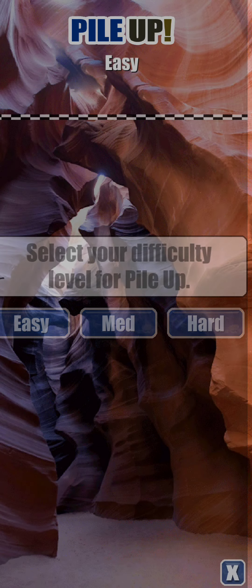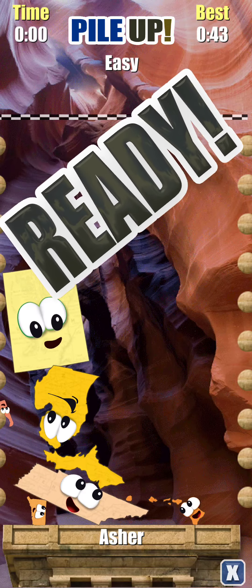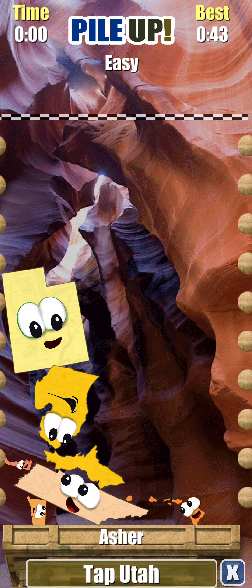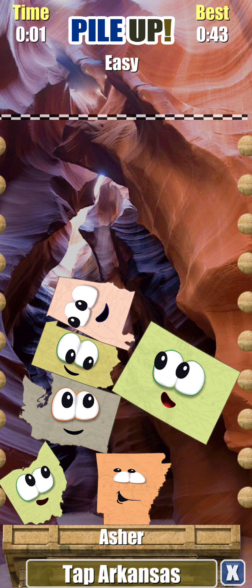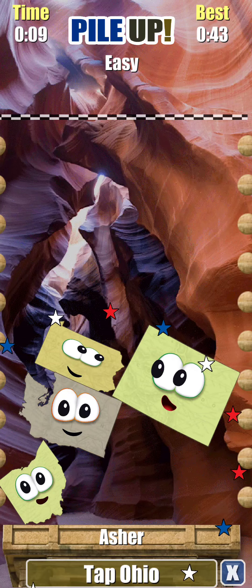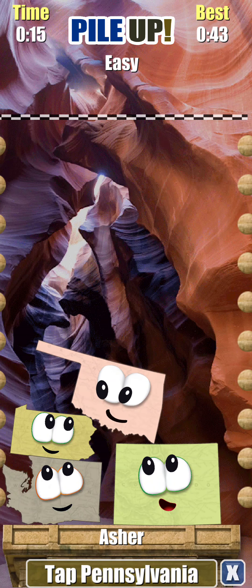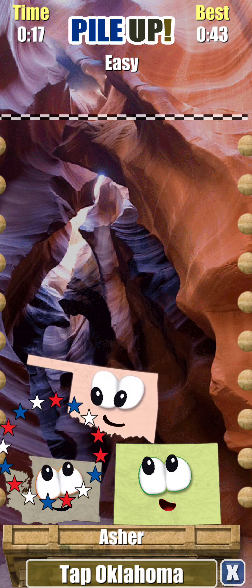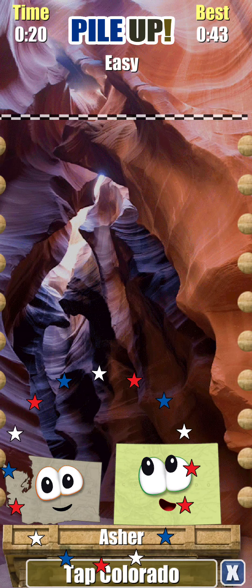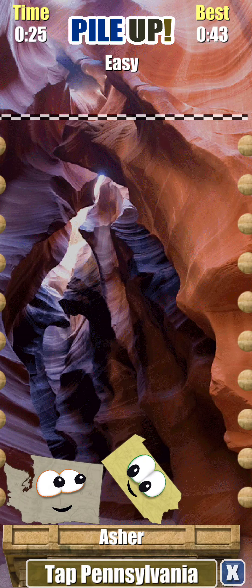We can also play Pileup — oh yes! Easy is the best, and we need to get picked. Tap Arkansas — there's Arkansas. Tap Alabama. Tap Ohio. Oh look, it's another Pennsylvania-Washington moment. Pennsylvania is this state. Oklahoma is there. Colorado is there. And Pennsylvania came back — Pennsylvania and Washington are really getting to know each other.